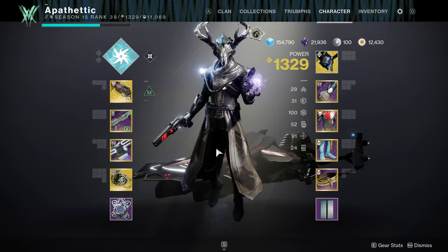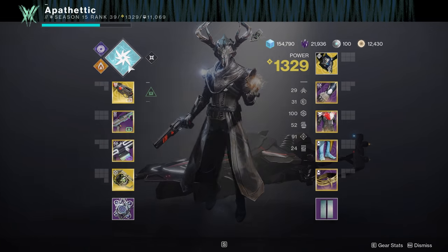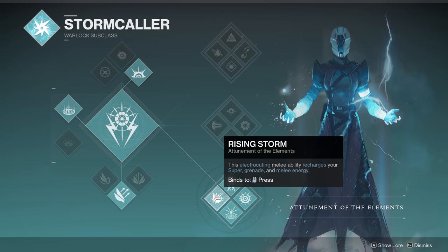The first subclass that pairs great with the Stag is Bottom Tree Stormcaller. I recently did a build video about Bottom Tree Stormcaller and some great exotic pairings to really get the most out of it, and the Stag is going to easily fit into that build. The Stag fits perfectly with this subclass.